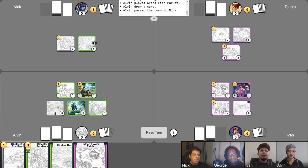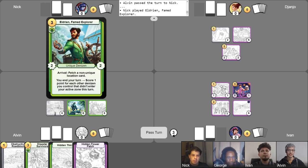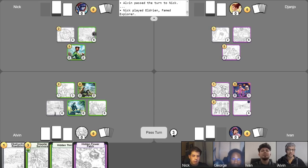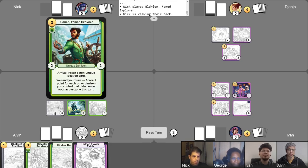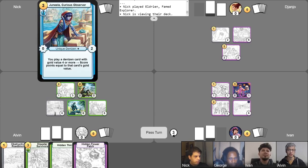So my turn, third turn. Gain my gold. And now that this thing is freed, you keep throwing up these curveballs at me. I don't know how to play my turn. Gotta keep you on your toes. I think we'll just do a pretty safe play — The Eldrian. And I'll use his arrival to go hunting for a location. Very interesting to see Eldrian in a Junila deck. I call shenanigans.